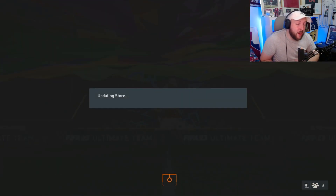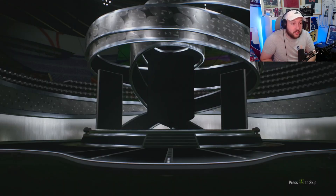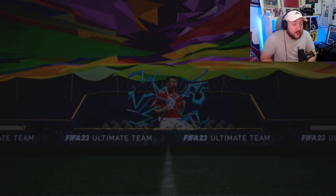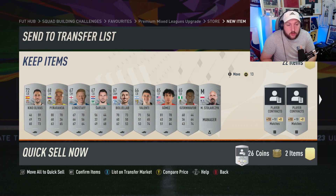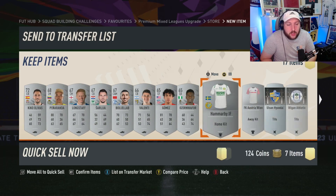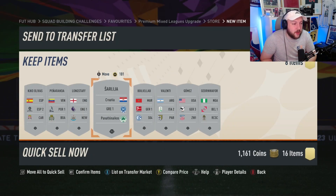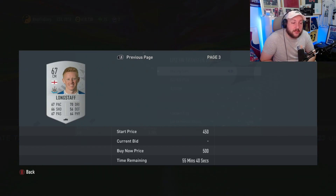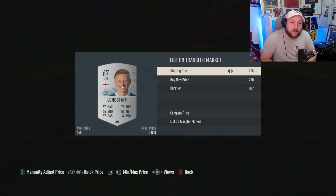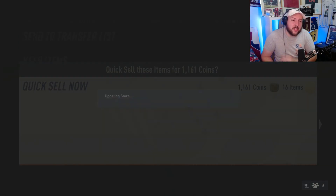I'll explain where I've been getting all these silver rares and gold commons. We get ourselves a little contracts - we're going to discard all the contracts as well as everything else. I highly recommend you sell anything and everything that's worth coins depending on what you get. This guy's worth 450 coins. I would just recommend selling them all to get yourself some coins back to keep the grind going.